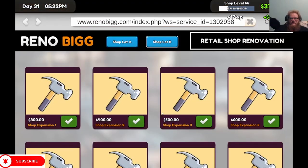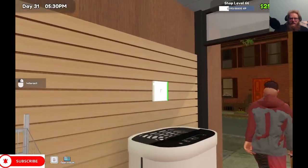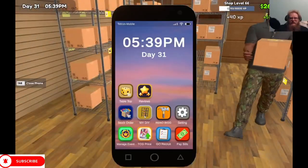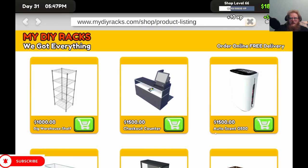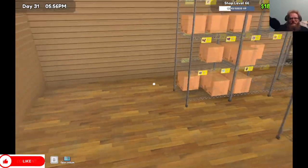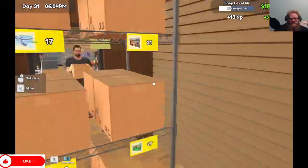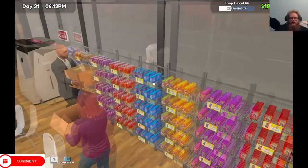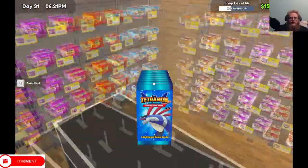You know what that means — we can buy the last one. Is the light on in here? It is, it's just dark. Look at this — look at this. Now we have to buy a bunch of shelves. We're gonna have to start saving for some more supply. I like that I cut it off right there. We need more people at the tables playing — I like the passive income.